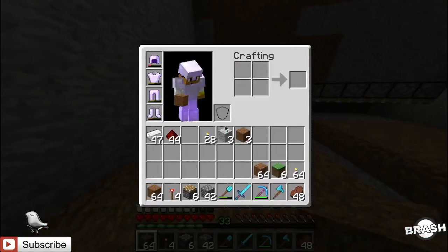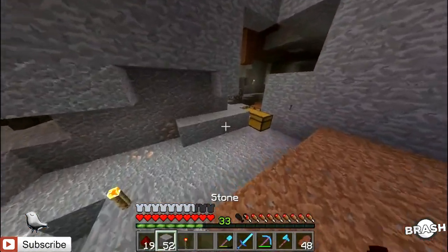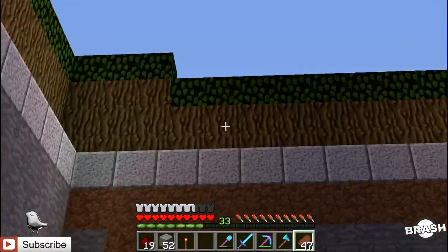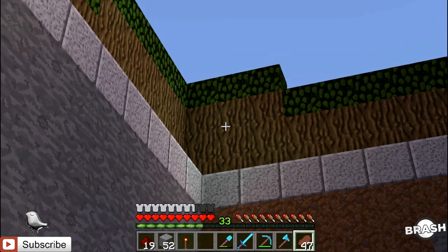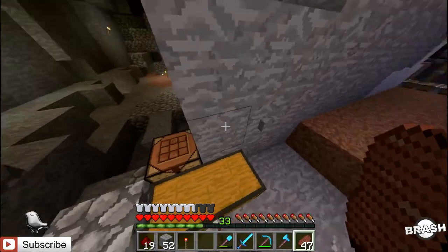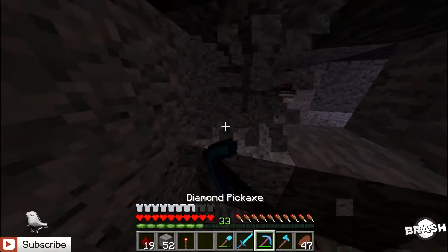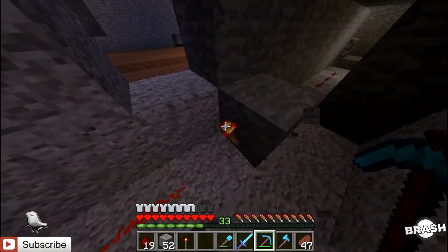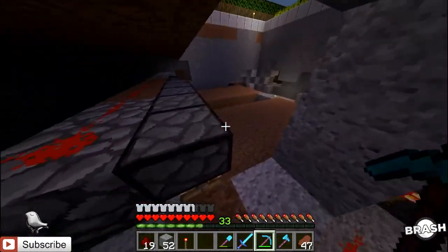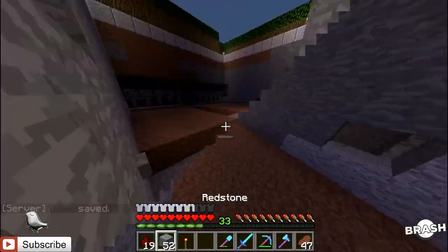Now we have to extend every single one of these pistons, and a way to do that is redstone torches. Turns out I don't have any resources to make a lever because I need wood and I literally have no wood. So I use the button — as you can see, the button sends the current all the way to this redstone torch. It turns this torch off, which then turns all of this off, which then turns the pistons off, which retracts the pistons. So that's freaking amazing.